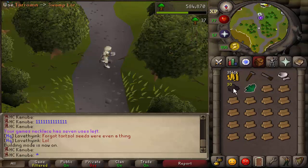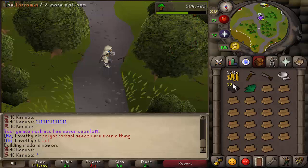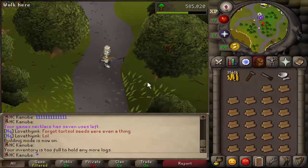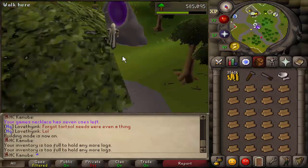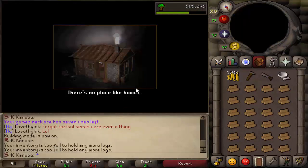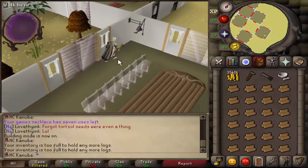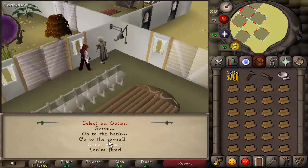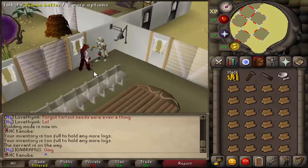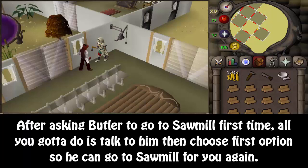Once your inventory gets full of logs, drop the tar and the herb so you can get the extra two logs. Drop those extra logs, then hurry up and run back to the portal. Make sure you go into building mode. If you don't know where your butler is, use the bell pull to call him, tell him to go to the sawmill, and put in whatever number is above 24.